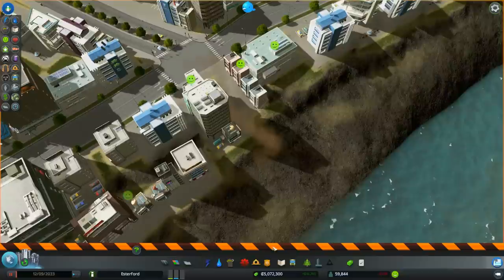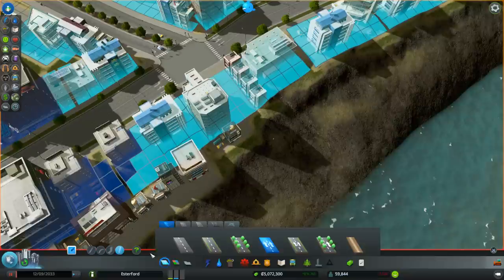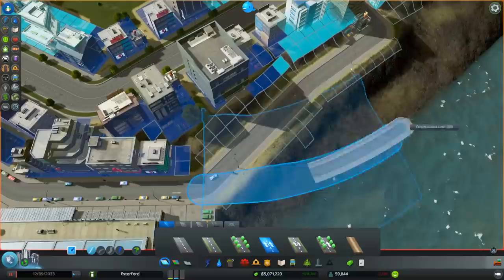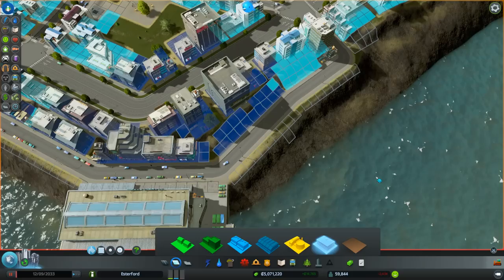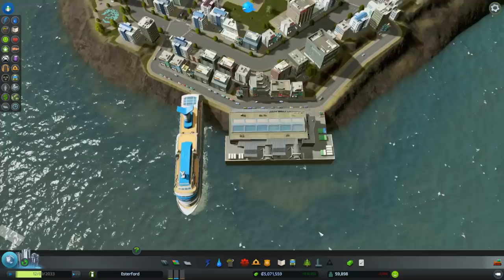So the first thing we need to do is fix this. I'm still going to do it with a one-way road, but this time correctly - I've got the upgrade tool on. We'll come out to about there, and then there, there we go. We'll zone that in with some high-density commercial and finish it off with a bit of office stuff. Now people can actually get to the ferry as well as get off.